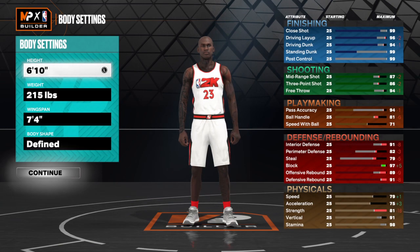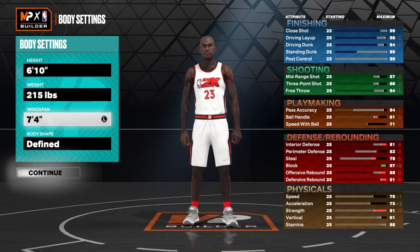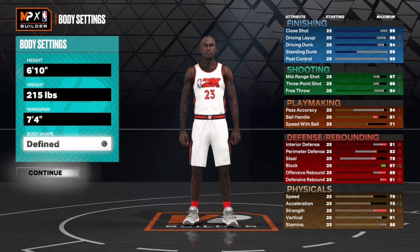Hit the continue button. Put your height at 6'10" (build 16), put your weight at 215, and put your wingspan at 7 foot 4 inches. You can put your body shape however you want it.